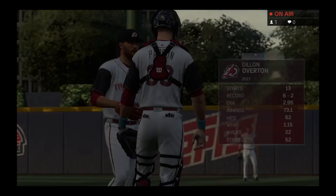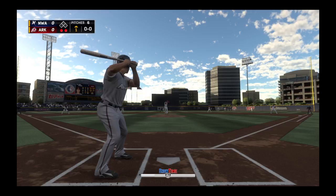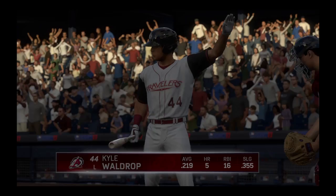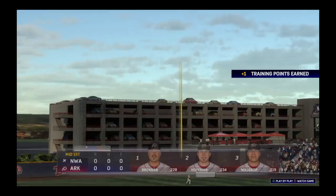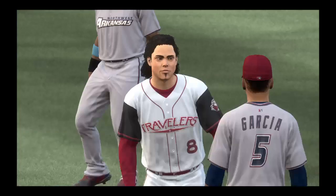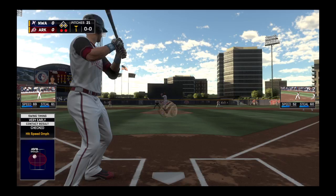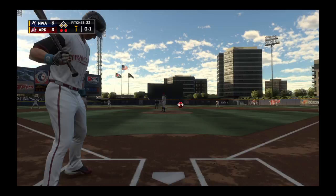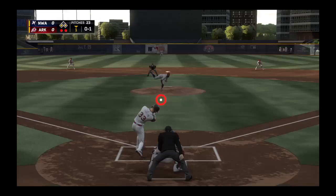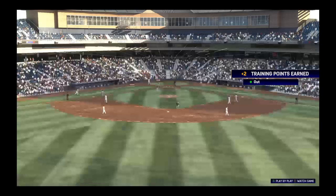Big Dog Duke is at the plate — a look at his home and road splits so far this year. This one is popped high in the air toward the right side of the infield. Morella has got it and the side is retired — nothing doing here in the opening half inning. Stepping up to the plate, Kyle Waldrop. Reggie Parson comes into play with a batting average in the respectable .270s and a high strike to begin the at-bat.